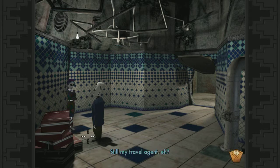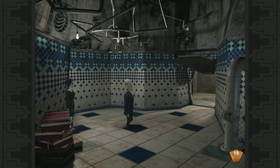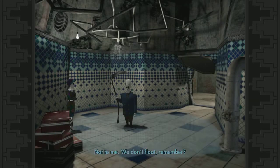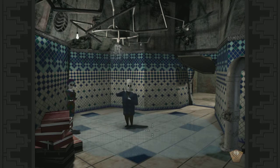Nice ocean cruise — still my travel agent. That home plumbing sprinkler system looks like it's about to fall apart. That's a pretty good system — I think it needs a trimming. Now all we have to do is wait for the room to fill up and we'll just float on out of here. Well this is disappointing. Not to me — we don't float, remember. Well you can swim still.